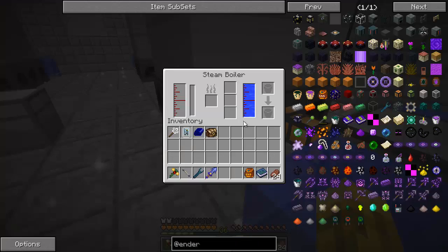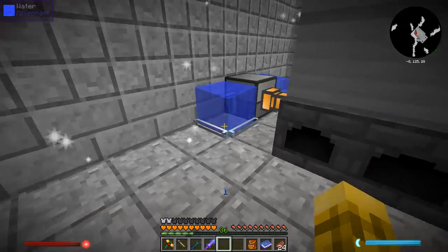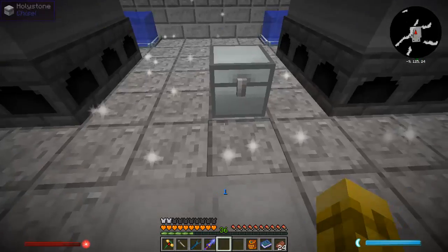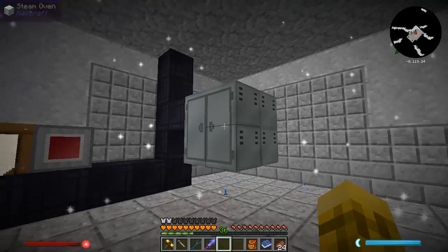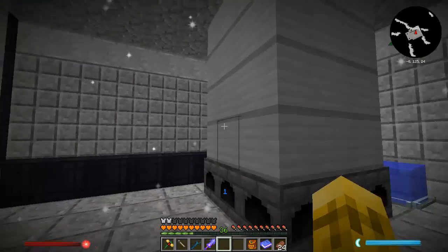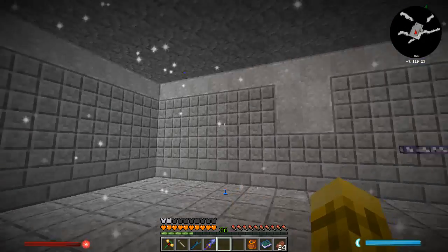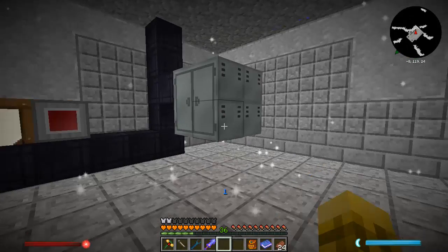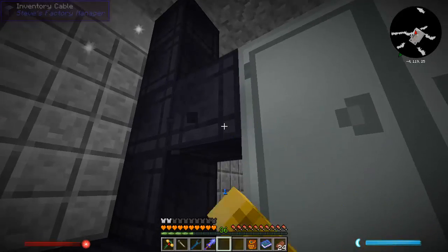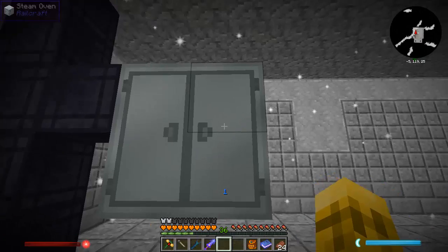I've got accumulators there. Luckily my one in my base did not blow up — I got water on it just in time. But now I've got these accumulators going way early just in case. And down here I've got two steam ovens. I think one steam oven can produce enough charcoal to run two boilers. I've got an inventory manager connecting it; that'll put the wood in and the steam in and bring the charcoal out.